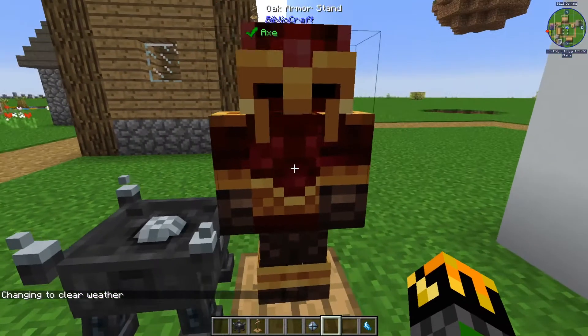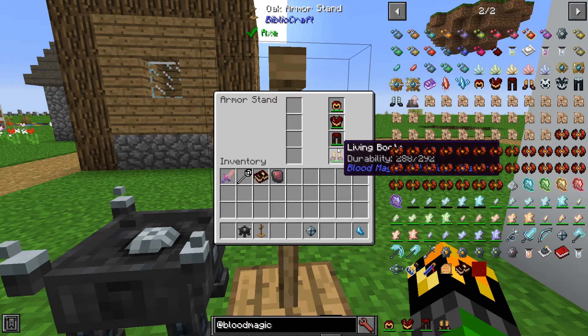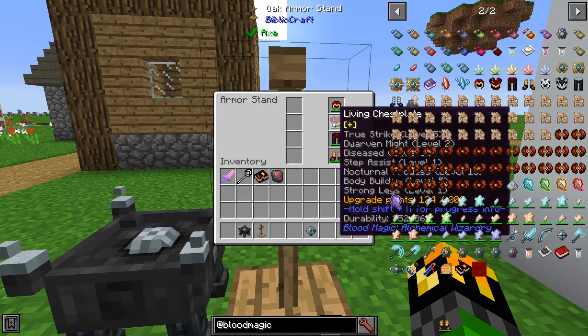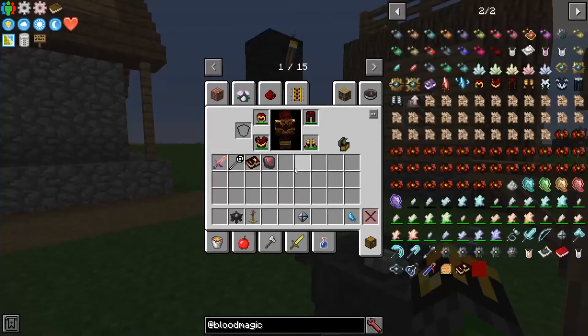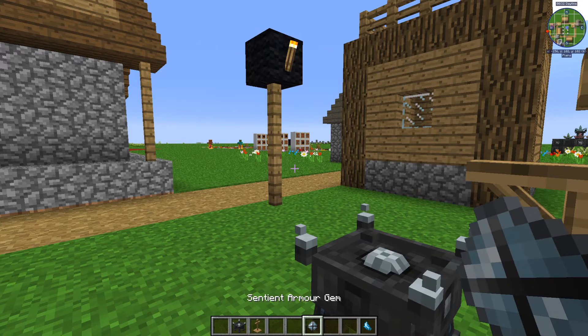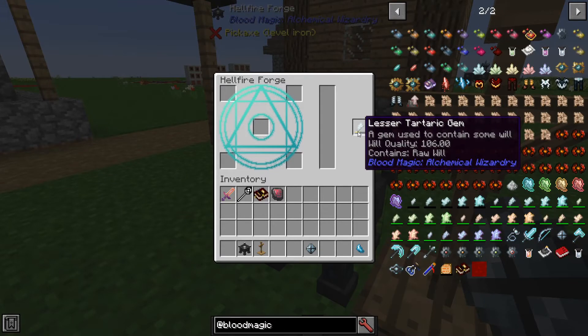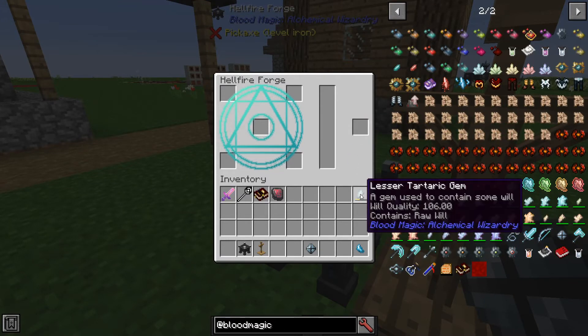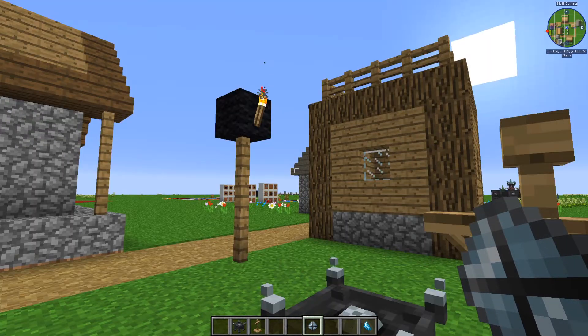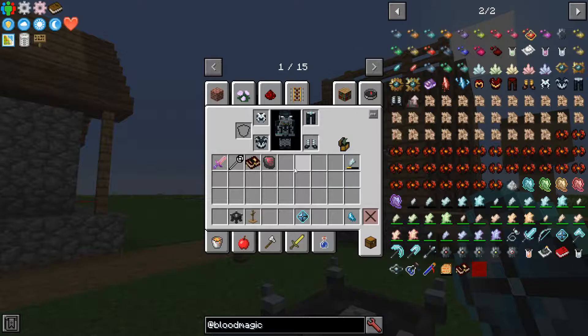Now the way to use this is you take a set of living armor and put it on. It doesn't have to be fresh — it can be damaged, and you can have upgrades on it, such as I do on my set here. Now you just take your sentient armor gem, make sure you have a tartar crystal with will in it, and all you need to do is right click with your sentient armor gem, and now you have your sentient armor.